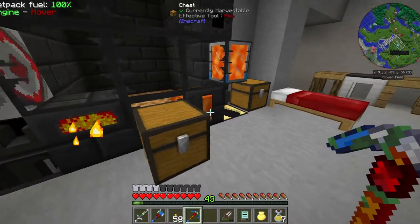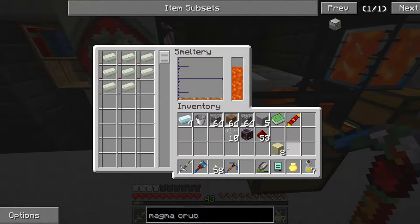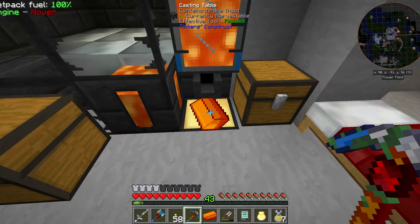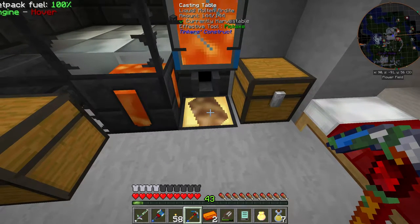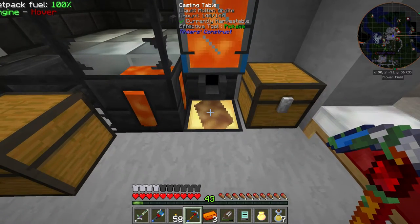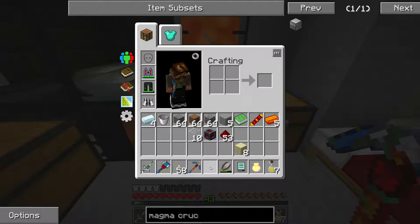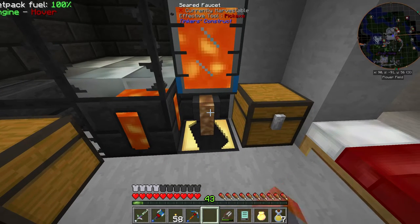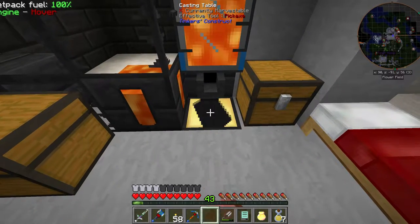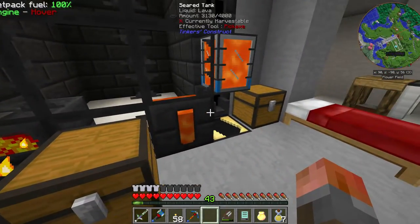I've got some ardite in here which I need to drain first. That shouldn't actually make any difference to the invar, so that will be fine while that melts down. So while this is going, I should describe what we're actually aiming for. We are still aiming for that nano helmet — I've got the jetpack here but we don't have the helmet piece. It requires a whole bunch of stuff that was too tight to fit in at the end of the episode. We were on the 35-minute mark anyway.